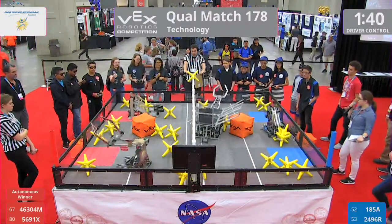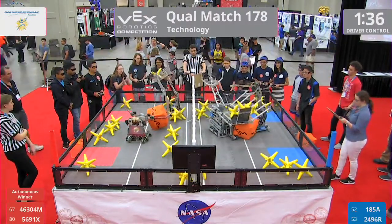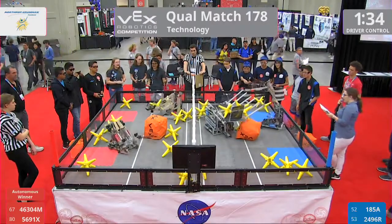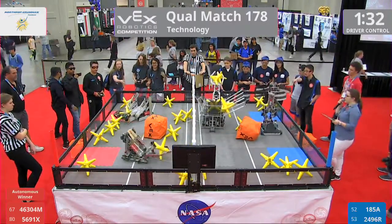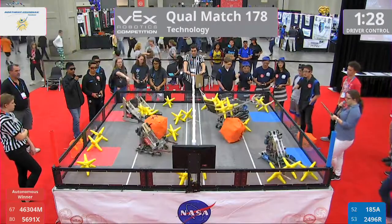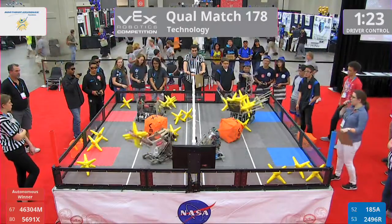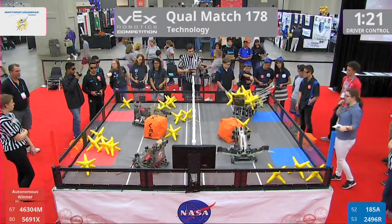We've got robot motion here. 2496R, that's BHS robot. Patty loading up their partner, 185 Skunk Works Avenger. On the other side, 5691X Athena, and 46304M coming all the way from Mexico here to VEX Worlds.